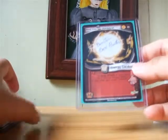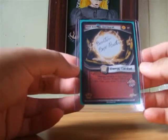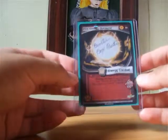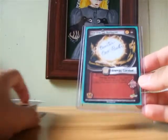So the first thing we have is a signed card - Red Energy Outburst. This is from the Babidi Saga, I believe. So that's very nice. Thank you for that.